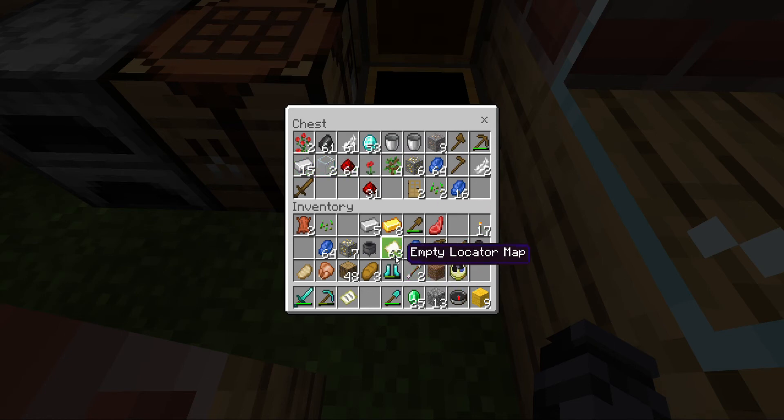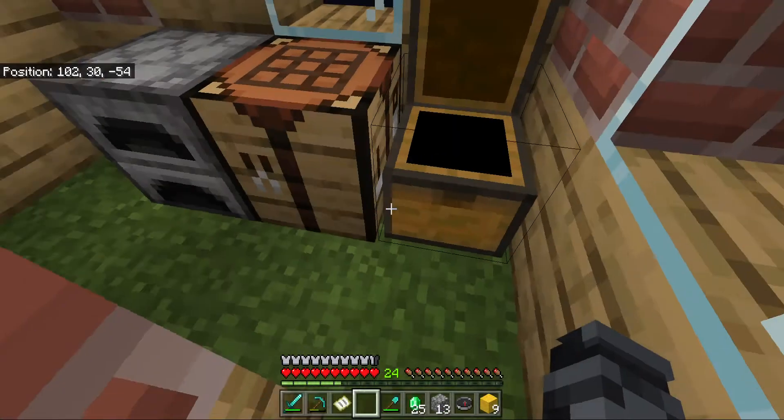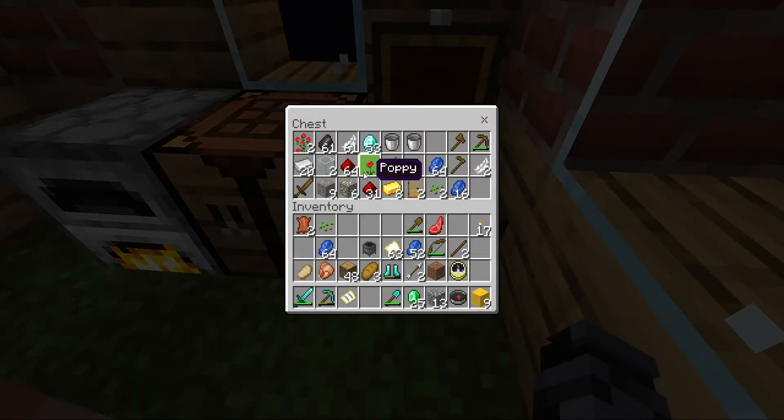I'm putting all my goodies inside the chest — I do not want to lose these. Let me smelt these blocks. Let's put them in the corner, and let's put the golden ore in. I think I've got one more — I've got the rest of the iron.